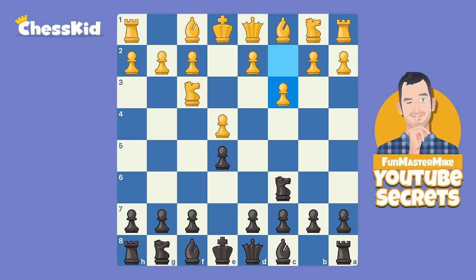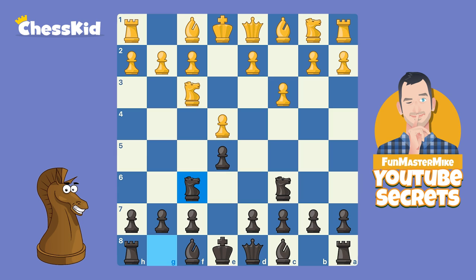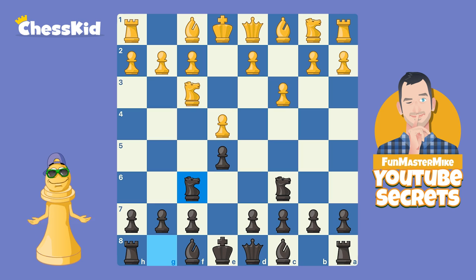It obviously makes sense from that perspective, but it takes away your knight's happy square. That could be a problem because this pawn cannot be defended by its natural helper. Since this knight cannot come to C3 to defend this pawn, the most common response by black is just to play Knight F6. And if you're a safe, solid player, this would be my recommendation. There's absolutely nothing wrong with it. You might not get an advantage, but as black, if you get an equal position after move 3, that's pretty good.